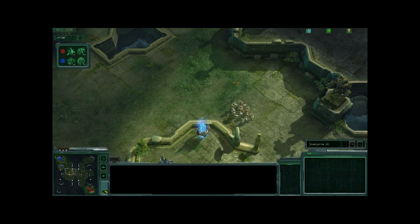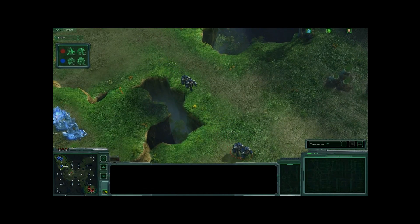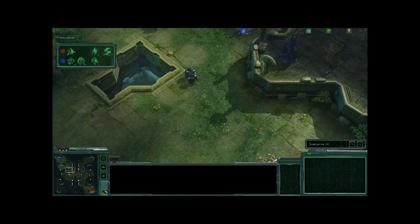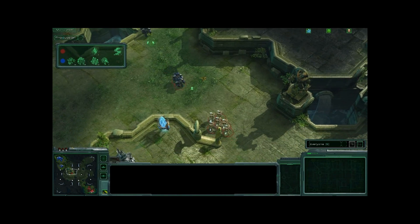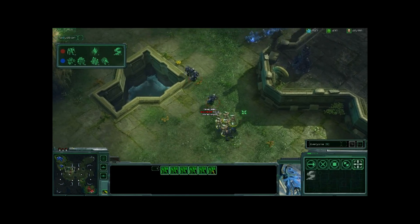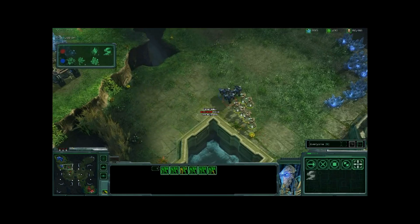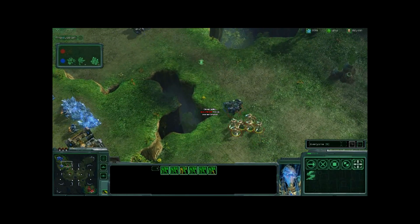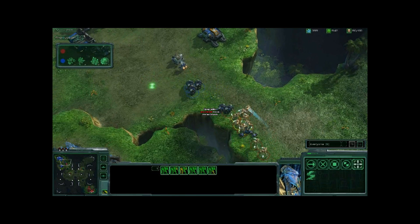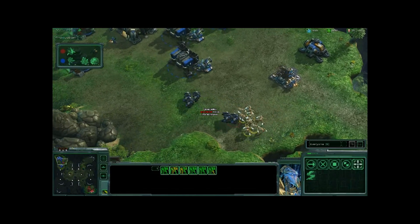Here is the Protoss response to the Marauder — a bunch of Zealots in play, and more warping in. These units are extremely dangerous against Marauders, as concussion missiles don't do nearly as much damage against lightly armored targets like the Zealot. It looks like the Zealots might be able to chase down and kill these Marauders. Six Zealots feeling extremely zealous move right back in, with three more getting warped in. They're chasing down the three remaining Marauders, and now Charge finishes researching — they will easily chase down those Marauders. You can see the blurs on the Zealots as they move so quickly. There's no escape for the Marauders now.